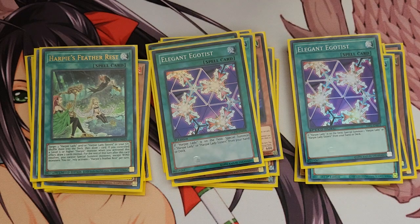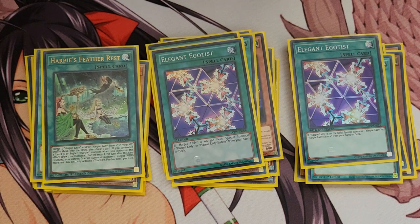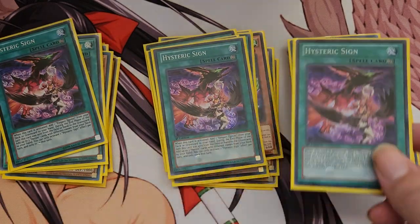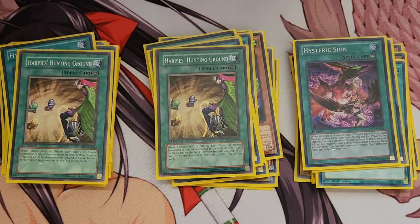I'm only running two Elegant Egotist because you're mostly going to special summon Harpy Lady Sister, but you mostly summon Harpy Lady through Unexpected Dai or Rescue Rabbit, so two is good enough — especially since you might want to recycle your Harpy Ladies with Hysteric Feather Rest in one turn. I'm also running three Hysteric Sign. When you activate it, you search for Elegant Egotist from your deck or graveyard and add it to your hand. Alternatively, when sent to the graveyard, you can add three Harpy cards from the deck to your hand — but you can only activate one effect at a time.